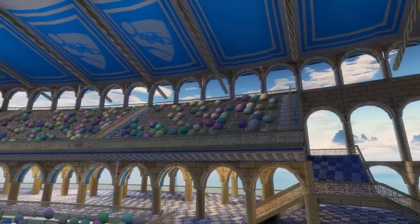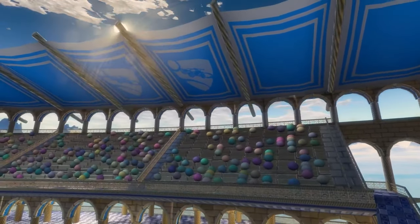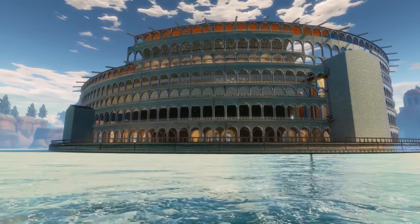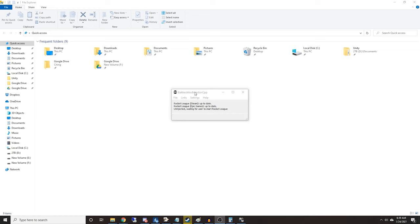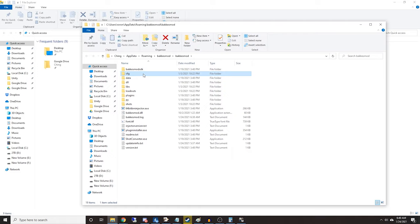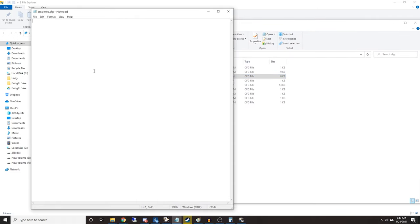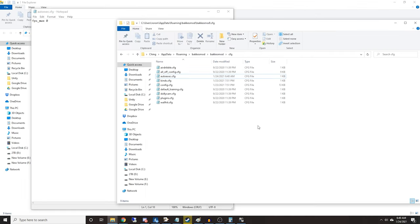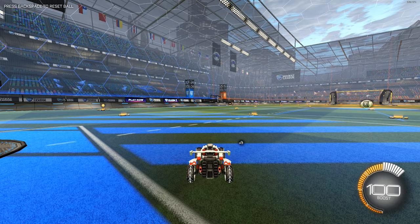Finally, we've made it to unlocking our FPS. For this to work you'll need BakkesMode, which unfortunately means this is PC only — I'll have the link in the description below. With BakkesMode open and Rocket League closed, go to File, then open the BakkesMode folder. From there, go to the config folder and open the auto exec config file in Notepad. Type the line 'fps_max 0', save and close. Next time you open Rocket League with BakkesMode open as well, you'll have your FPS unlocked.